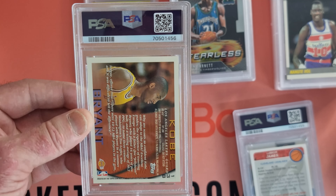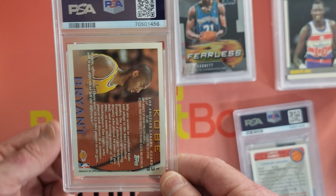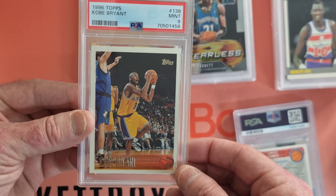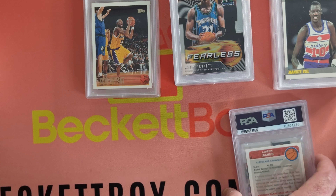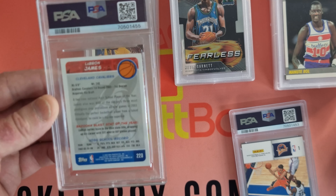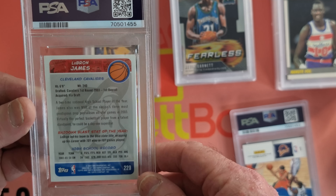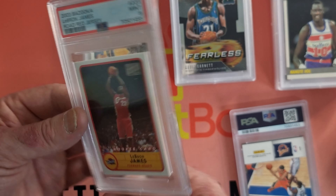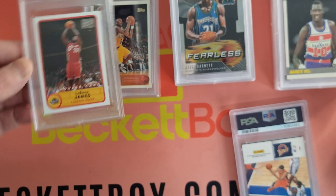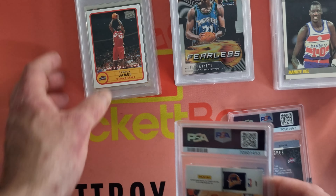Back into some Kobes — this looks like a Kobe rookie card from the back. Yep — the prestigious Topps 138. What have we got? Mint 9. Outstanding, mate, you're going to be pretty wrapped with that. This is back into LeBron rookie territory again — Mint 9. And it's the other Bazooka, the red Bazooka.